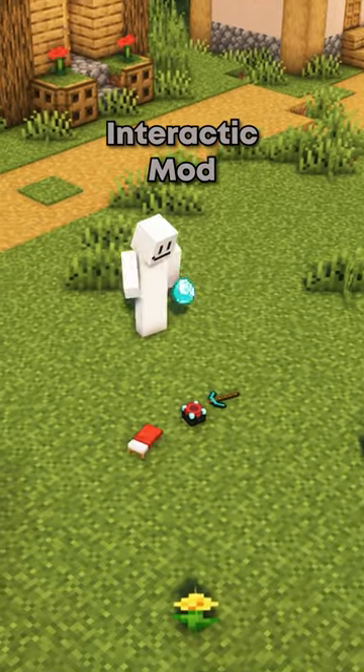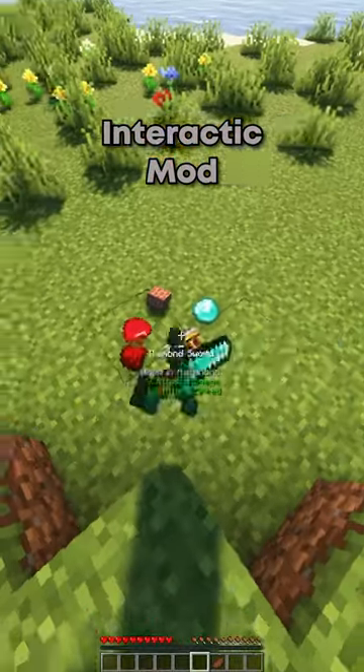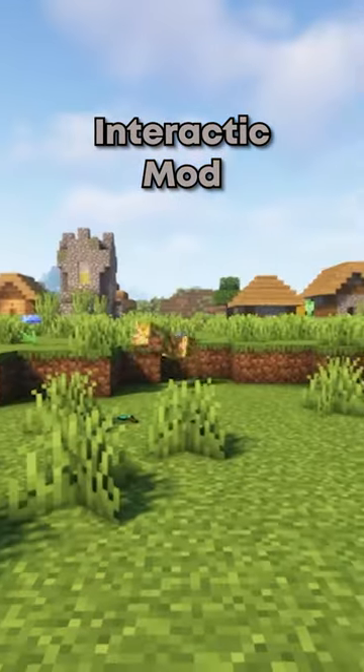The Interactic mod adds more ways to interact with dropped items. Items spin while they fall and lay flat on the ground. You can pick up items by right-clicking them. Items can be thrown, and swords and axes will do damage when thrown.